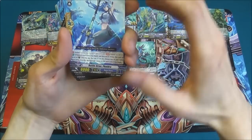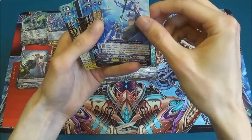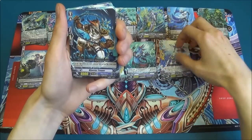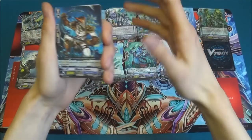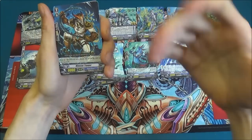And then you have your Perfect Guard, which nullifies an attack coming at you if you discard a card. Is that Battle Siren Phydra? Yeah — Phydra! Mine Star Trooper is a grade one, so if he's on the Vanguard or rearguard circle when something's attacking him, he gains 5k, so he's an 11k grade one.